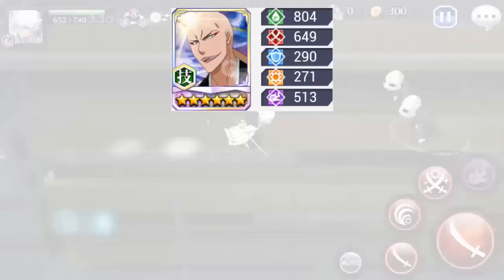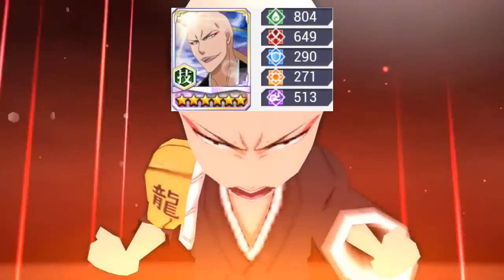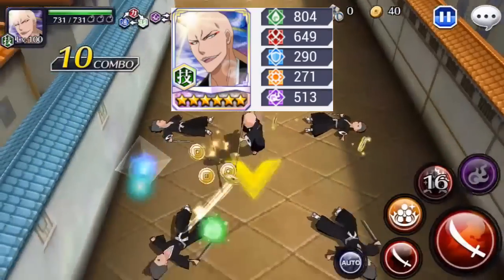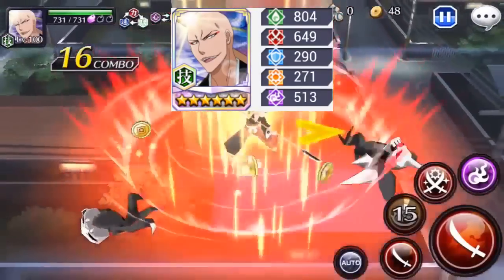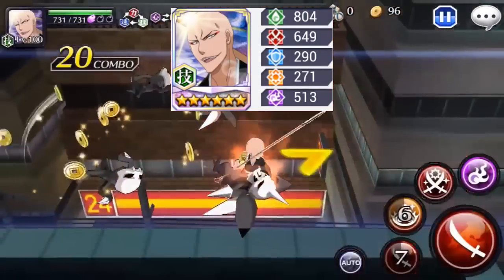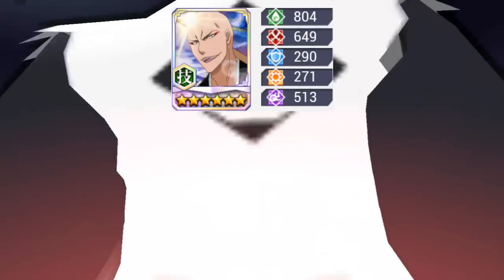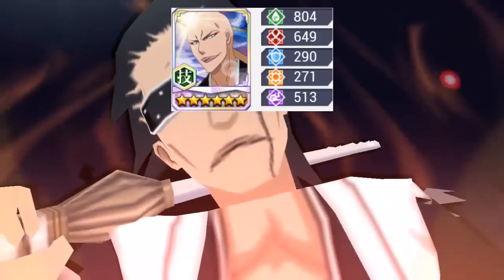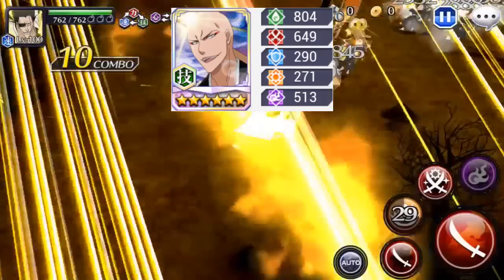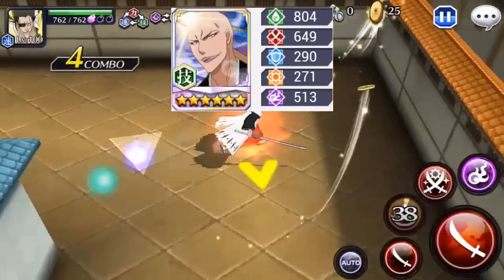¿Por qué tiene 649 de ataque? Por su link: su link es más 100 de ataque. Aumenta 60 con una habilidad que tiene, y esto hace que sea el personaje con más ataque del juego, poniéndose por encima de Mugetsu. Por lo general, estos tres personajes tienen la media de las estadísticas bastante elevadas, poniéndose por encima de Mugetsu Ichigo. Ikaku está por encima de Ichigo en cuanto a ataque — tiene 4 puntos más que Mugetsu. Mugetsu tiene 645 y este tiene 649.